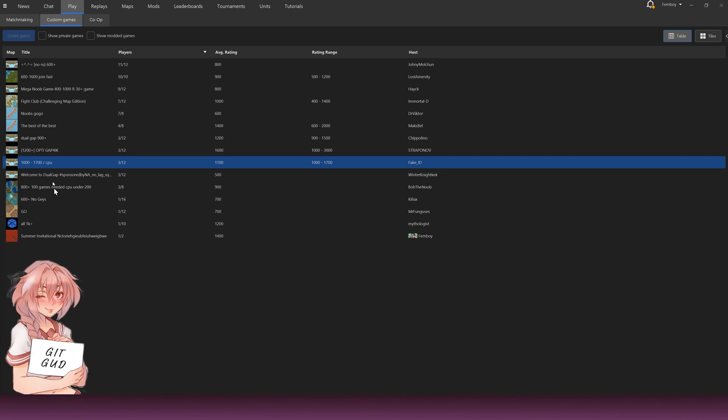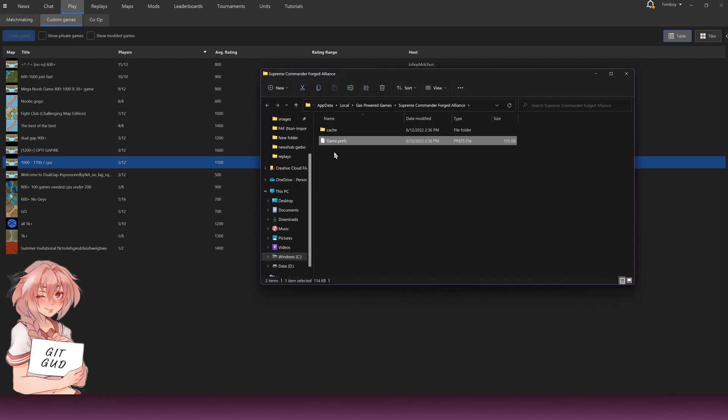If you don't want to do a manual installation and just want all the hotkeys set up easily, go to the FAF client, click on the board around the corner where it says 'Game Preferences Files.' In the description I'll give a link to my file, and you just copy-paste the game preferences files from the download to there — that should set up all the hotkeys automatically.